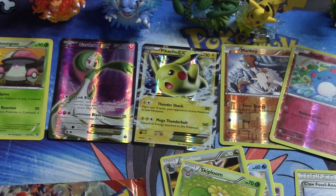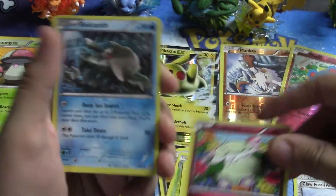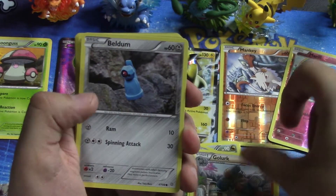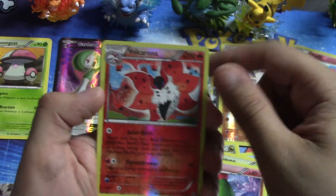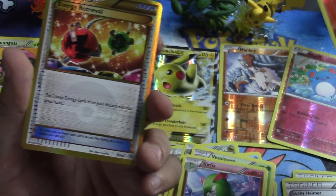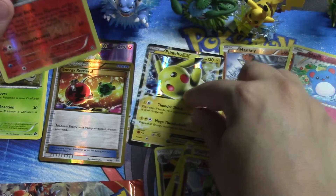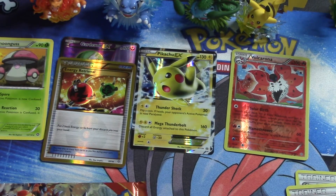Now moving on to Ancient Origins — pardon me, I have a bit of a cold, sincere apologies for the coughing. This pack has: Bellosom, Relicanth, Golurkk, Vespiquen, Lucky Helmet, Carbink, reverse foil Volcarona — and a secret rare Energy Retrieval! That's pretty awesome, I'm really happy about that. We'll slide that right with our Gardevoir EX and put the reverse foils to the side.